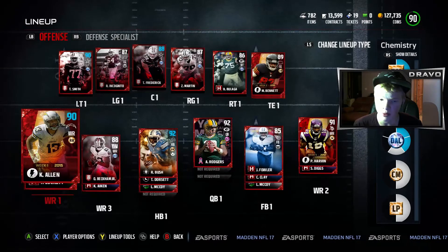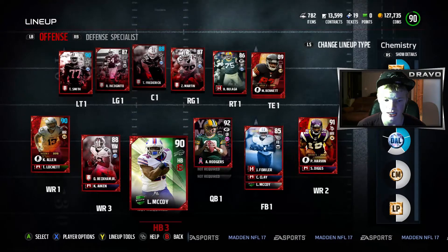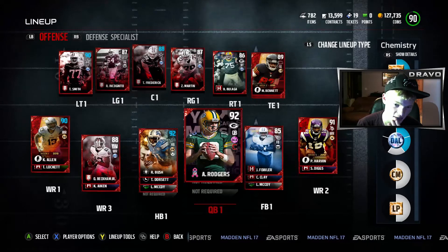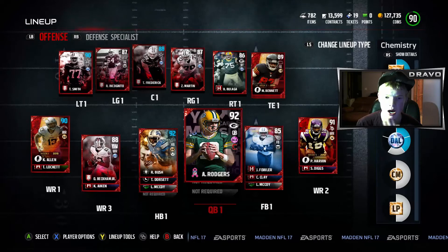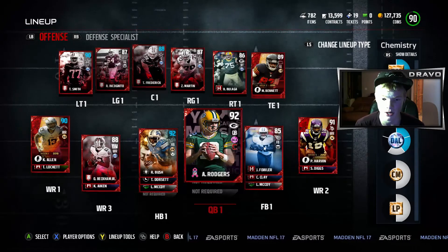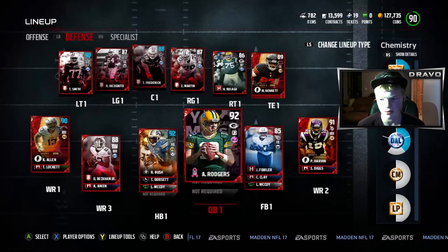For wide receivers I think we're set. I honestly want to keep both Tony Dorsett and Reggie Bush as halfbacks and sell LeSean McCoy — let me know what you think. For quarterback, Matt Ryan just came out but he's probably the best and most expensive QB in the game. There's also Dak Prescott as a limited time card, though I haven't seen his stats. I don't want Donovan McNabb because of his throwing release and fumble issues.